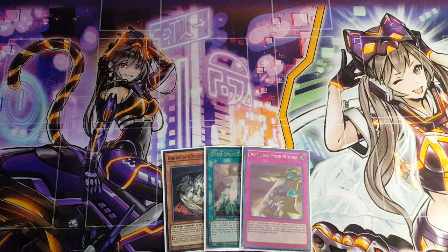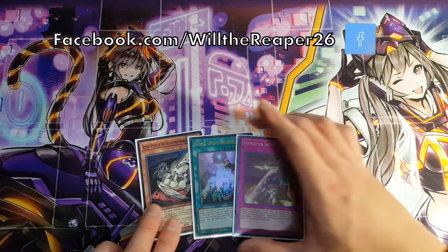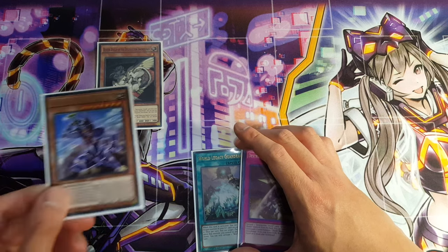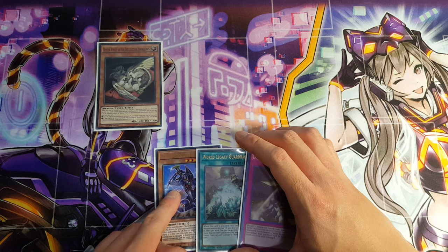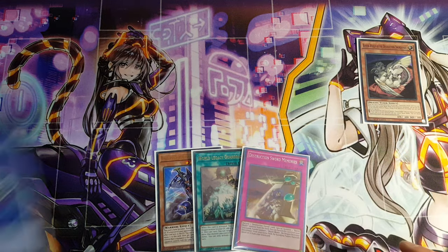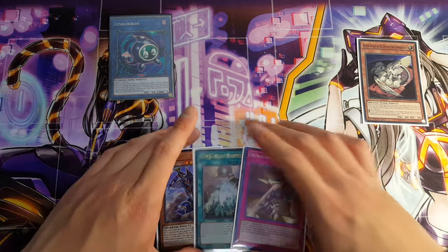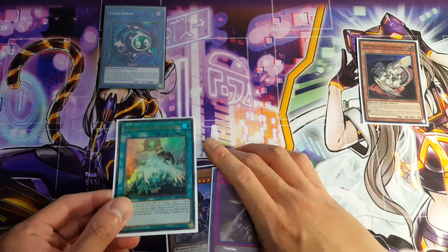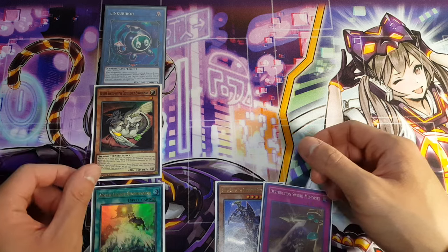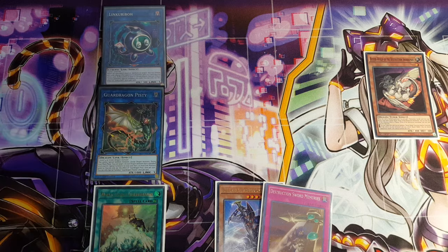Now let's look at a slightly different opening hand. We can normal summon Buster Whelp, still searching and adding Buster Blader to hand, then link it away to go for a Link 1 — in this case, Link Karibo. You could also go for El Mirage. But what I want to do next is go for World Legacy Guard Dragon, which will allow us to bring back Buster Whelp, then link that away to go for Guard Dragon Pisti.